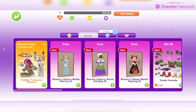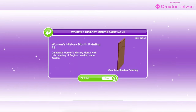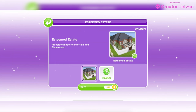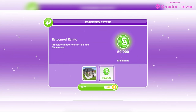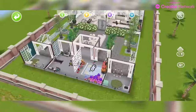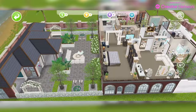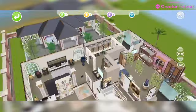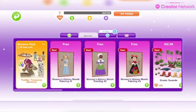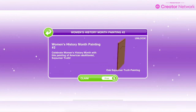Then for Women's History Month you can celebrate with this picture of Jane Austen — completely free — available from March 10th until March 16th. We've got another house lot here which is the Esteemed Estate. It comes with 50,000 simoleons, priced at 549 LP and available from March 16th to March 29th. It's all decorated — it's got a little outhouse. Then there's another free painting — this one is of Sojourner Truth — completely free, available from March 17th until March 23rd.